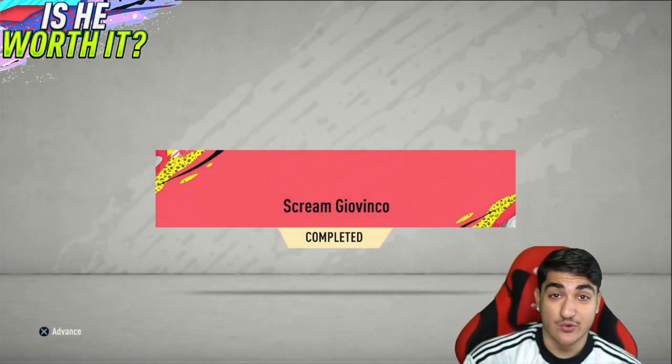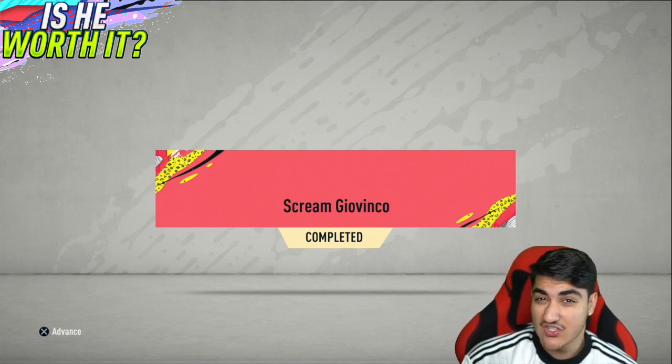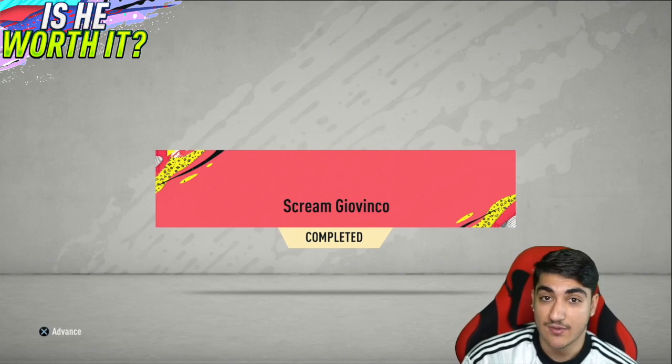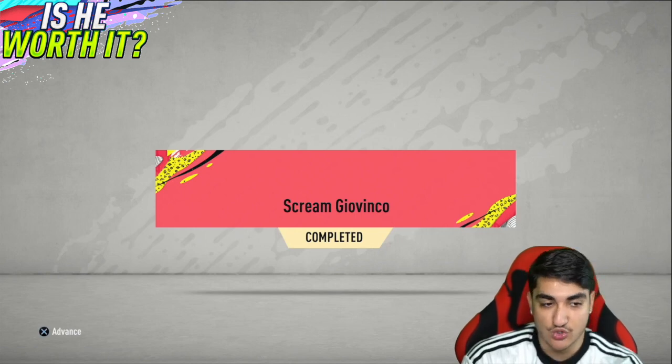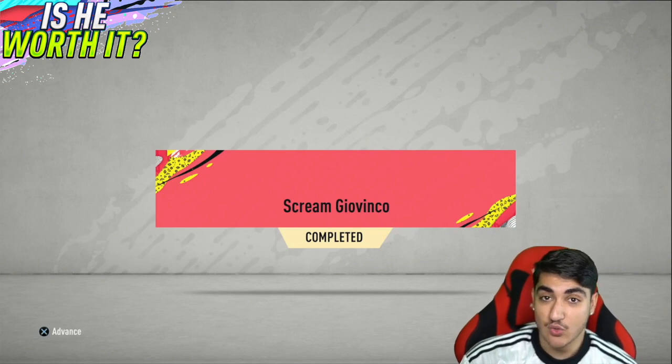What's going on boys and welcome back to my channel. Today we have got a SCREAM card Insigne player review. As you can see, last night I built an Italian team around him, just like I do with Messi and the Barcelona team. They actually released a throwback player — Giovinco — who's got a SCREAM card himself, so we will be putting him in the team as well. We'll have two five-foot-four strikers running around the pitch, which will be fun.